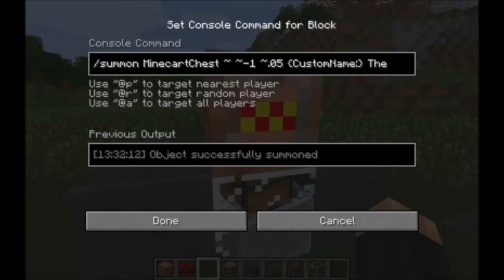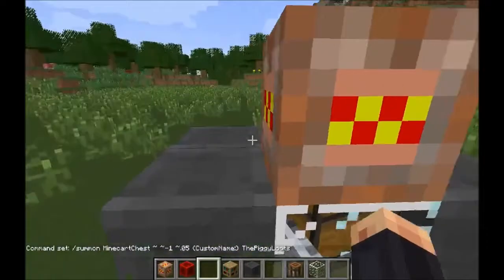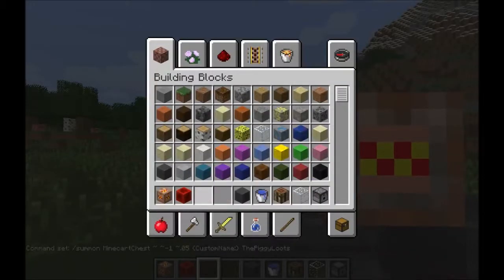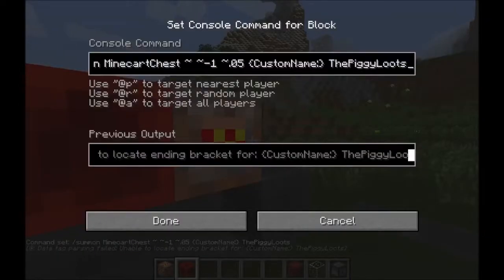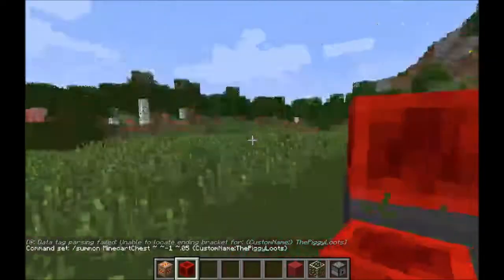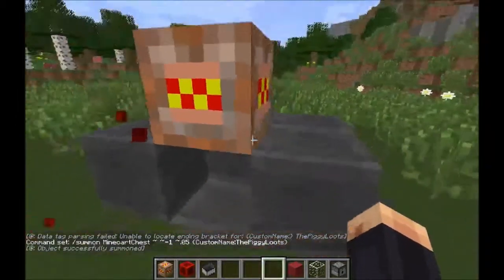You can rename it — 'the piggy loots.' Take this out and then we're gonna try with a red wool. If you gotta name it, you can get up right there, put that, put done, and then boom — it's successfully summoned.